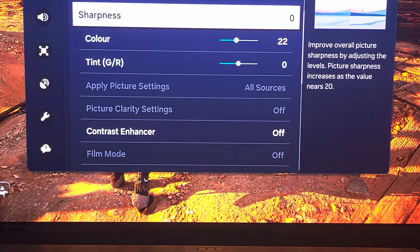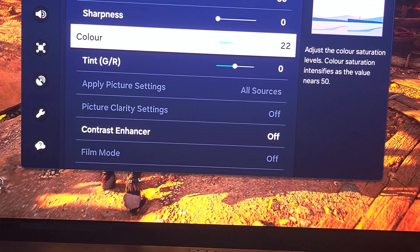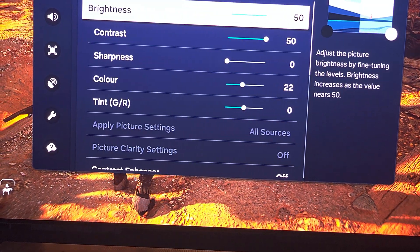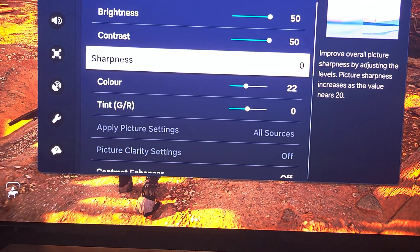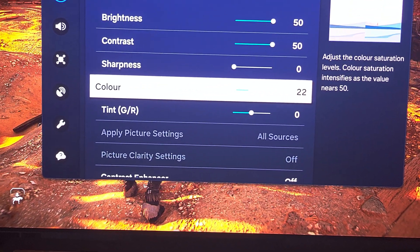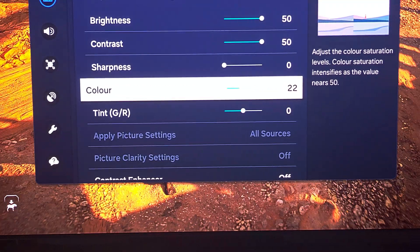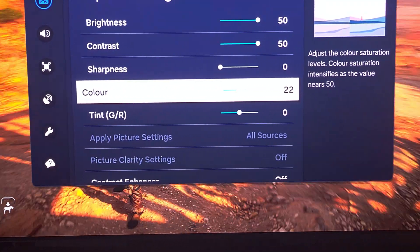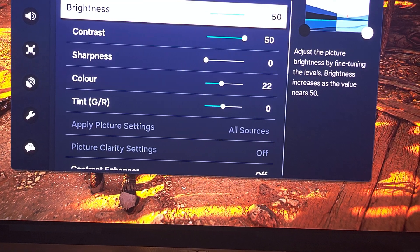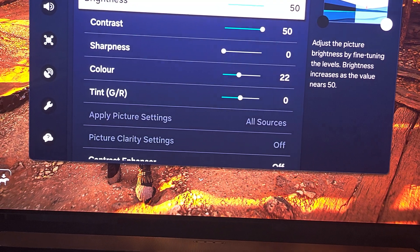Make sure to never use contrast enhance. I chose color 22 because with these settings the image is known to be a bit oversaturated, so it is actually correct to decrease the color value. It's interesting that decreasing color is the right way to get the best HDR representation.